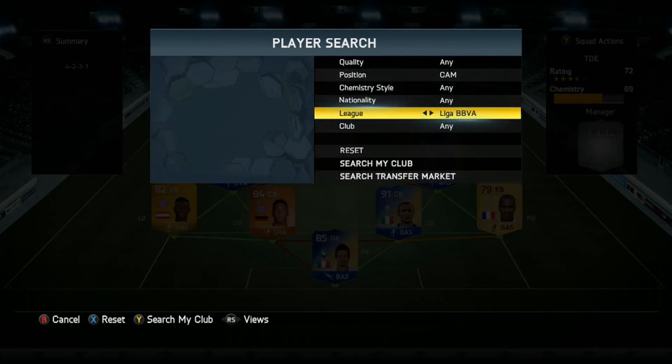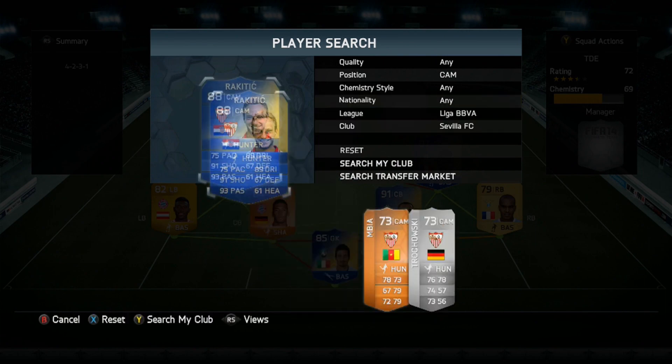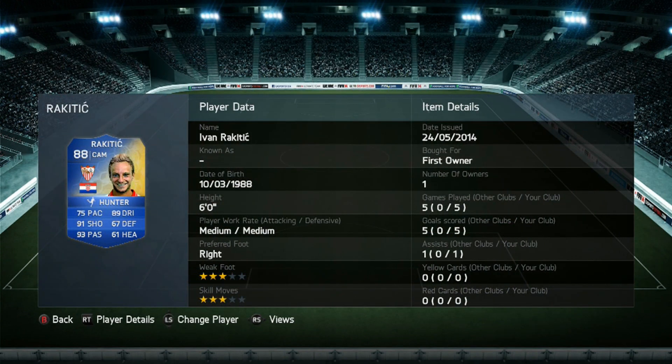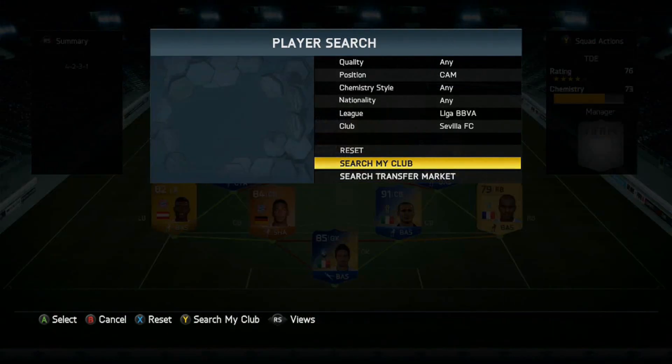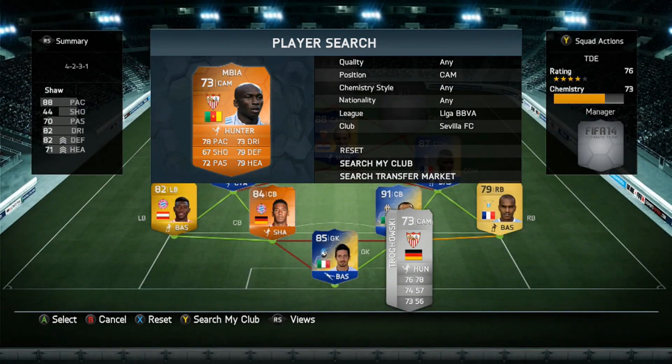Somebody suggested Sevilla in the comments, and another reason is I've actually got a really good player from them which I packed — Ivar Rakitic — and he's going to sit in that centre CAM. He played five games overall for me, scoring five goals and one assist. He's honestly absolutely amazing. If you haven't tried this card yet, he's not epically expensive — I think he's less than 100k. For an 88 Team of the Season that's decent. 100k is not a lot these days if you play a lot of games, trade well, or get lucky in packs.